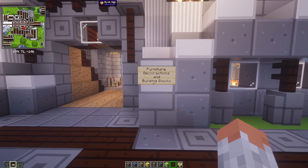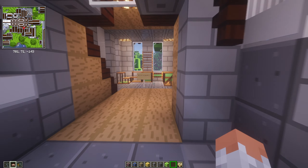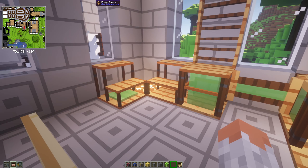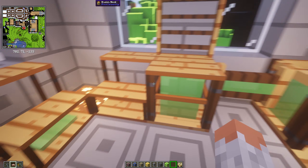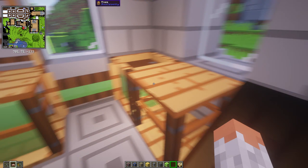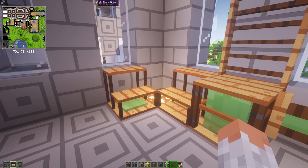We're going into furniture, decorations, and building blocks. This modpack has quite a lot in this category. Starting with Block Carpentry — it gives you the possibility to use customizable block textures, and you can redesign things like stairs, create them with different materials, gates, slopes, or letters. Very cool.